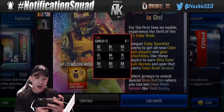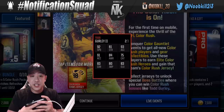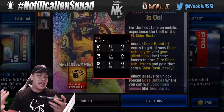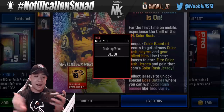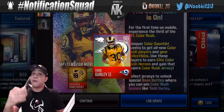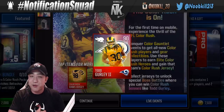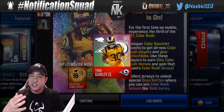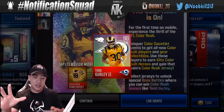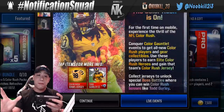We did get a brand new Todd Gurley 90 overall — he's got 92 speed, 91 acceleration, 93 agility. The man is balling out again in the real NFL, which is always awesome to see. Along with this Color Rush Todd Gurley, I might be doing something in the future that you guys will really want to know about, so stay tuned — coming to the channel very soon.